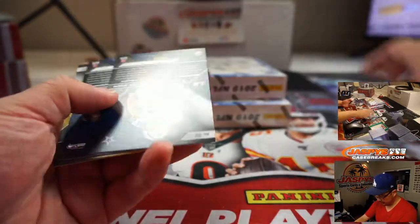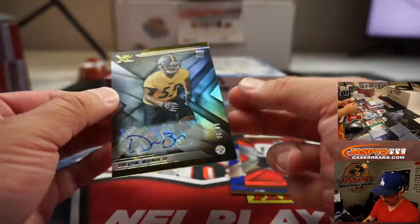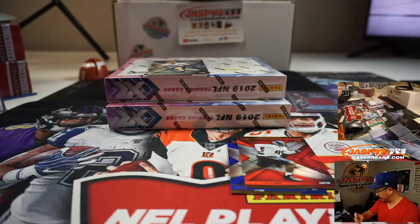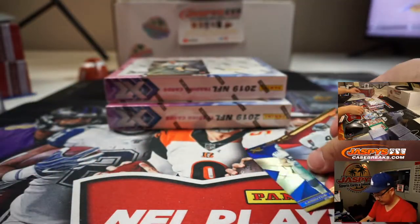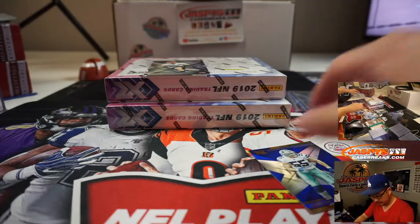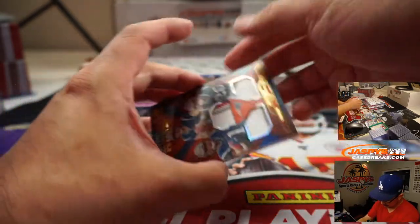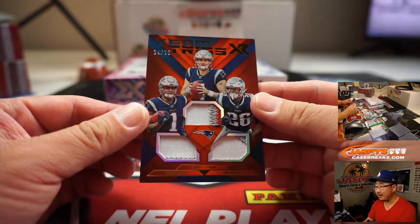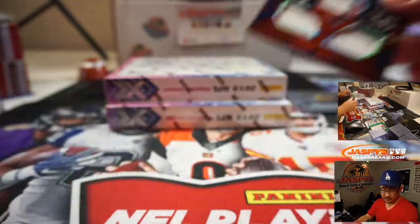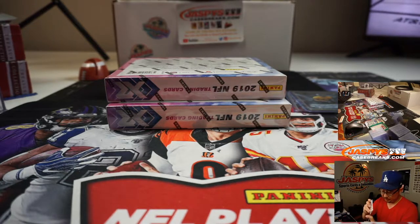Julian Edelman, Julio Jones, Leighton Vander Esch to 199, LJ Collier to 249, and Devin Bush to 99 is the autograph — for the Steelers who are in the AFC North. Daniel Katz gets that one. Drew Sample reveals a triple relic — Team Trio, 24 out of 25. We've got Nikhal Harry, Jarrett Stidham, and Sony Michelle. That trio going to the Patriots in the AFC East — Kang with that one.